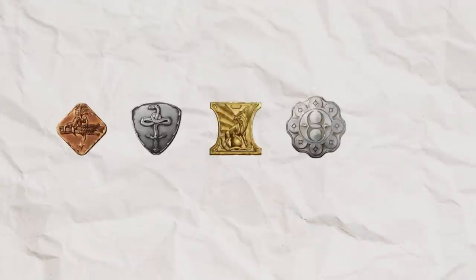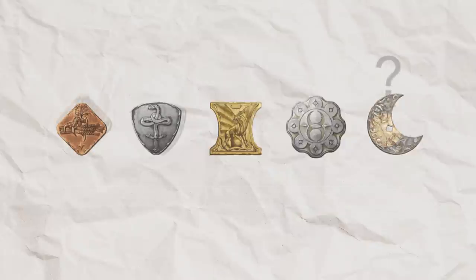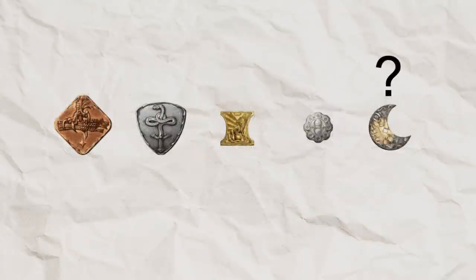And in D&D, the math is very simple. 50 coins of any kind — copper, silver, gold, platinum, and the weird one nobody uses — always weigh one pound. This works in D&D because even though the metals have different densities, the coins are very different sizes and shapes. And please, let's give a round of applause to our rules lord, Jeremy Crawford, for keeping this one simple.